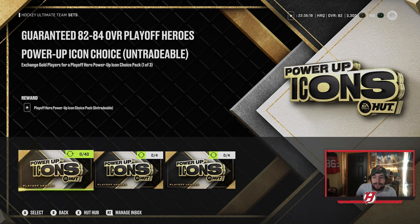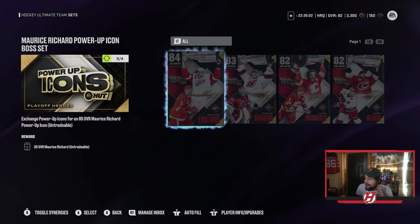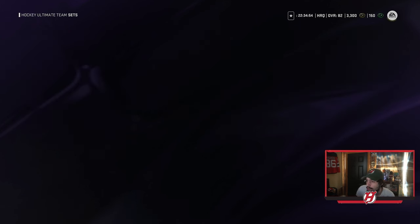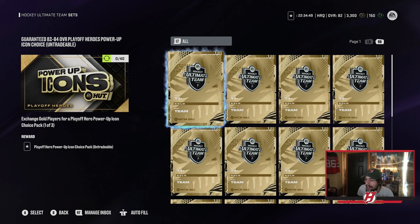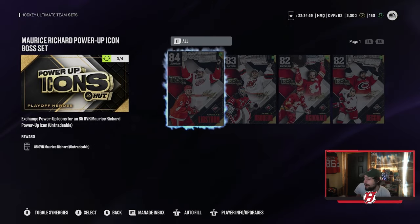The ways to get the 85s: I'm now in the Playoff Heroes icon sets. You need to get Messier and Rashard, but to get them you need to trade in Lidstrom, Brodeur, Landy McDonald, and Marc Recchi — an 84, an 83, an 82, and an 82. To get those lower-rated icons, you trade in 40 gold players to get a power-up icon choice pack, one of three. You would think in four packs you'd be able to get all these guys pretty easily.